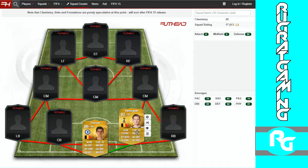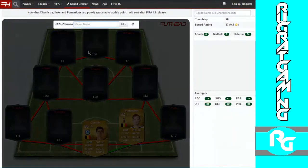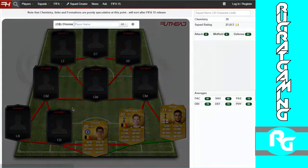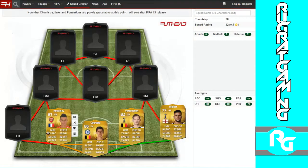I picked Fofana because he links up with Walker perfectly and he's got great defending and physical, pretty good pace, really good passing — he's good for a center back. We'll have Walker as my right back because he's got the pace which everyone loves. He'll be the perfect right back with 80 physical, 76 defending, good dribbling and passing. Left center back will be Koscielny.